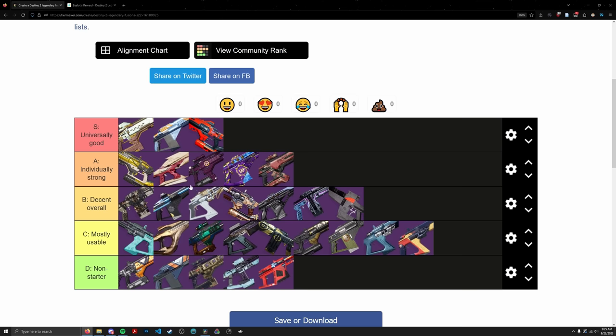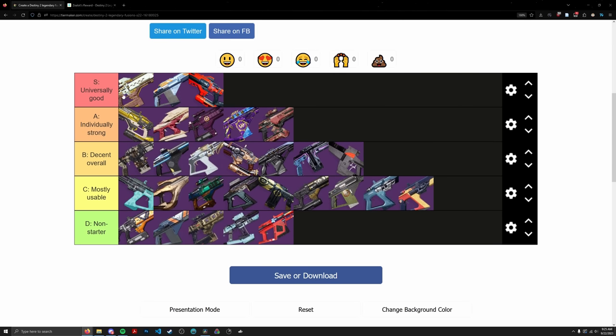That is our fusion rifle tier list. It might be the most controversial one yet — Deliverance being B tier, certain fusions placed higher than people expect, and some underappreciated picks. I think I made a fair case for how fusion rifles rank in endgame PvE in this current sandbox. High Impacts are underrated for damage — they're the best damage fusion type in my opinion right now. Techian is a tad overrated, Deliverance is very overrated, and Iterative has fallen off. Next up we're doing grenade launchers — look forward to that. You can see the full scoring sheet in the description.